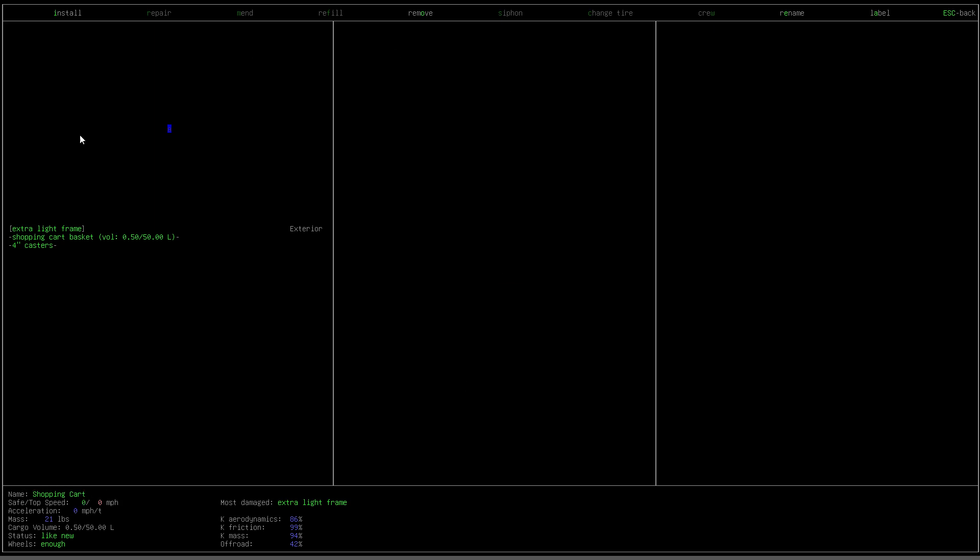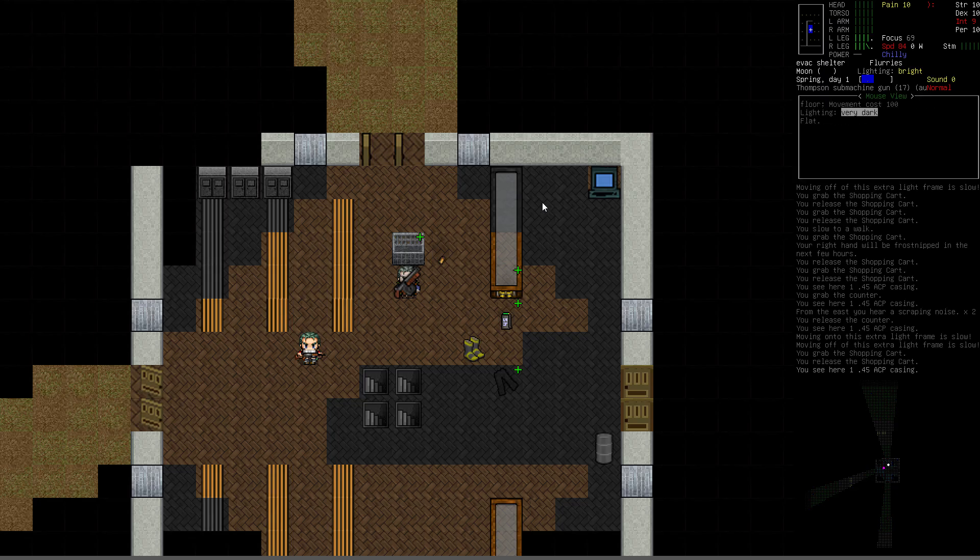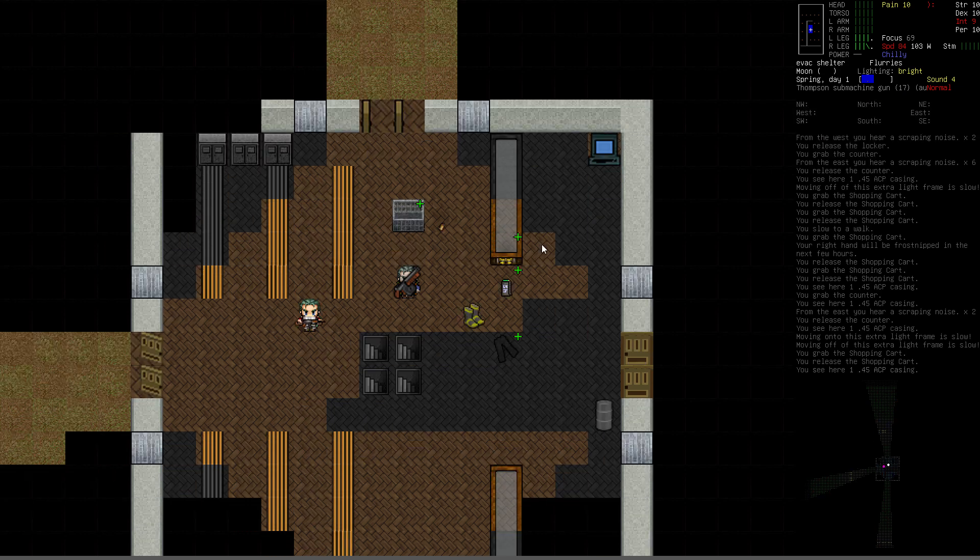The shopping cart uses the automobile or vehicle building system. It's got an extra light frame, a shopping cart basket, and 4-inch casters. The reason it's super useful is it has the basket with 50 liters of carrying capacity. When you're new in the game, carrying capacity is hugely important. While you're scavenging and looting you can carry more stuff, because you're constantly running out of room in your inventory to carry things and you find more than you can carry.